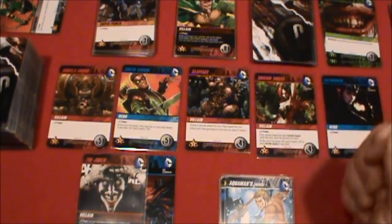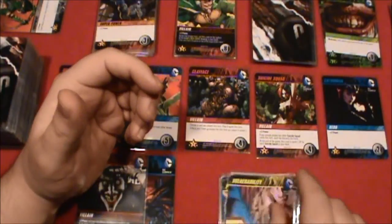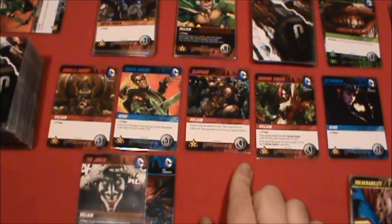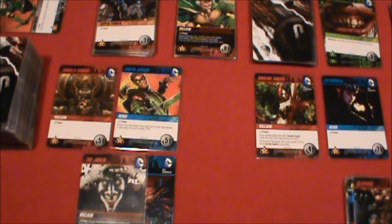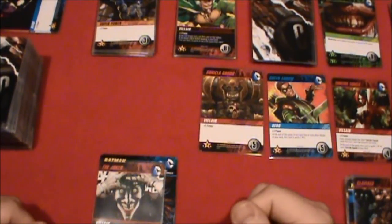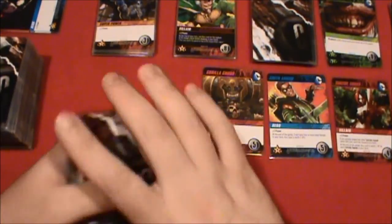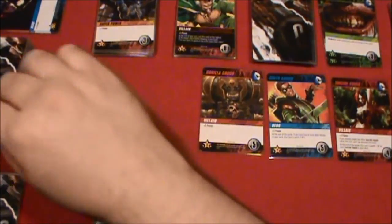Joker reminds us to flip over the next card. We've got four punches, so four power here. Let's take Clayface — I think he's a pretty good card to take. We've got to destroy the Catwoman card, move everybody down, and we're going to have to shuffle. Drawing five cards, then going on patrol again. Another Suicide Squad and a Cheetah — several villains, but no immediate attacks.